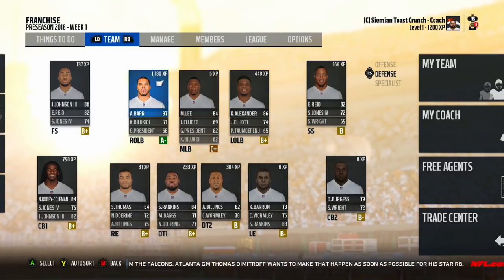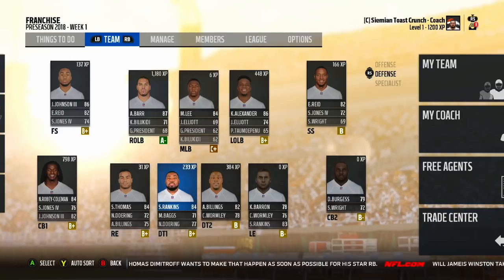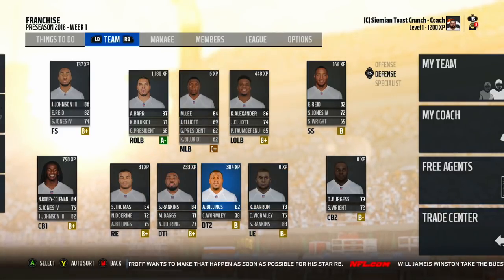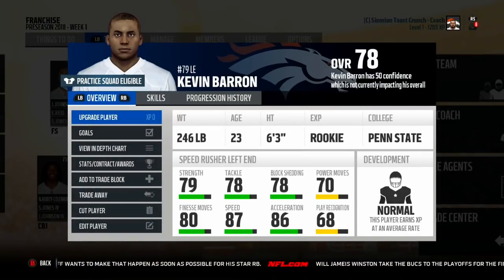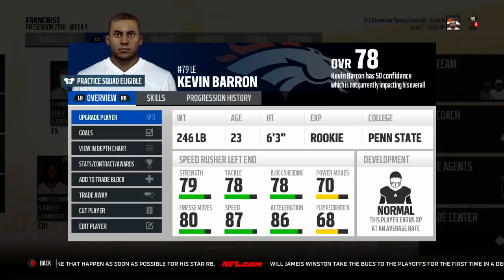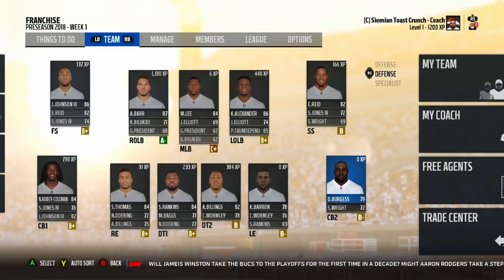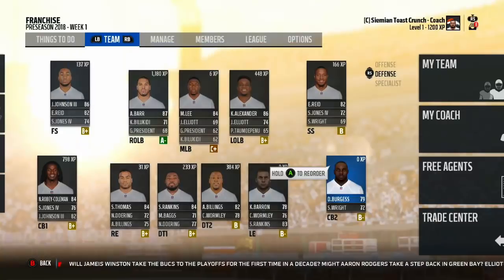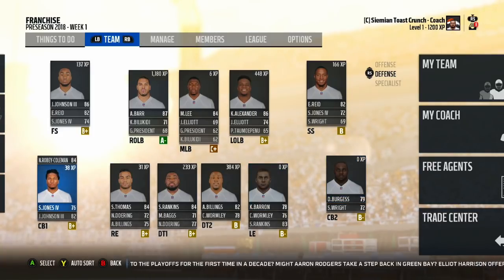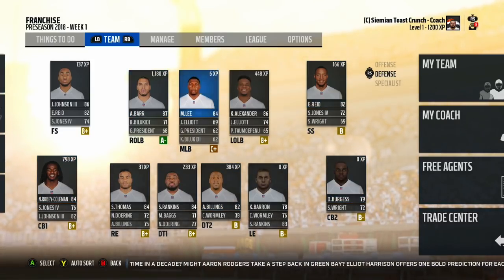The defense got a lot better. Anthony Barr is playing right outside linebacker; Markel Lee went up to an 84 overall — he has no power moves, but that probably doesn't matter much. Andrew Billings is now an 82 overall, a very good defensive tackle. Kevin Baron looks very good as a speed-rusher defensive end with 87 speed — I need to make sure he's in the correct scheme. We also have the slow-developing cornerback, but my last slow-developing corner went up to like a 95 after his second season, so I have high aspirations for this guy.